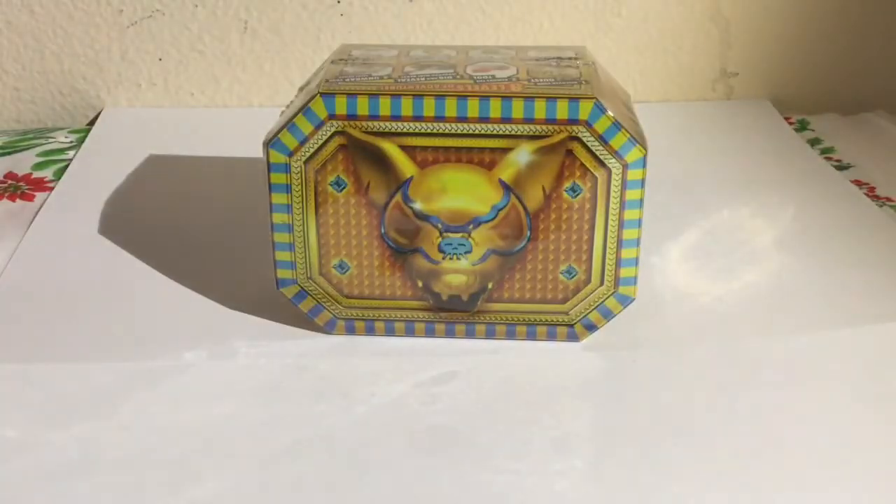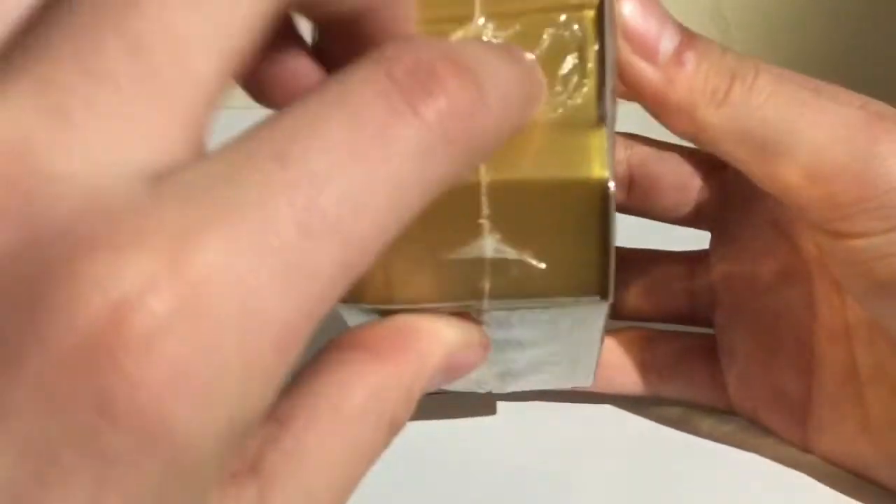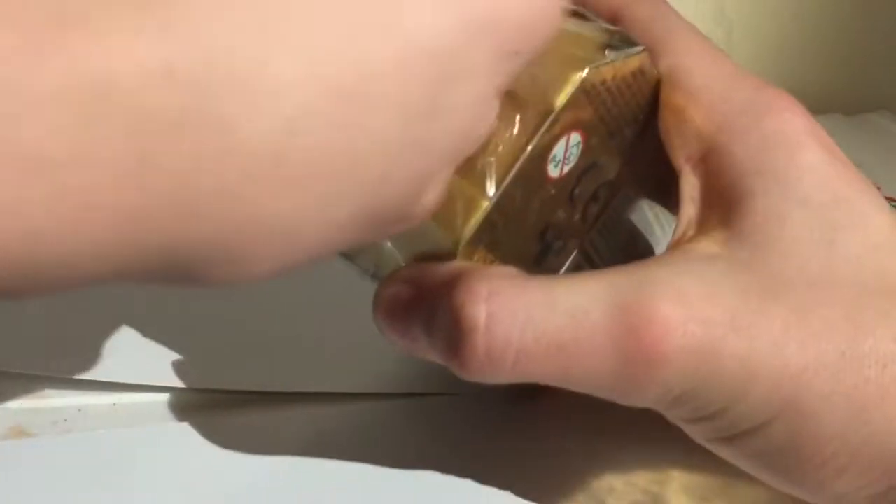So we're gonna be opening this mini beast, but before I do, hit that like and subscribe button if you guys wanna see more of these videos. So let's go ahead and get right into this. Over on this side, there's two little holes right here — you can just easily get your finger in there and pull. It's a little tough though, maybe two hands.